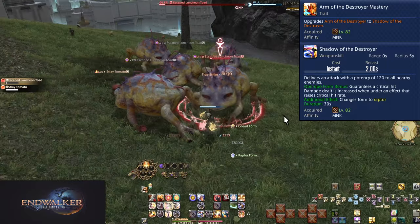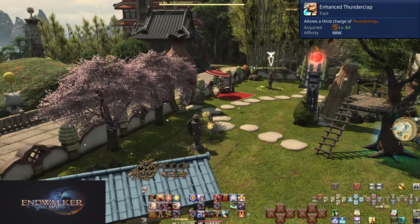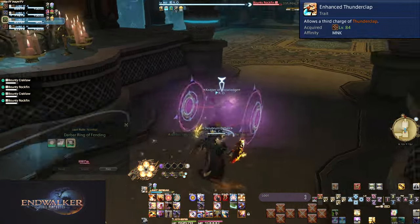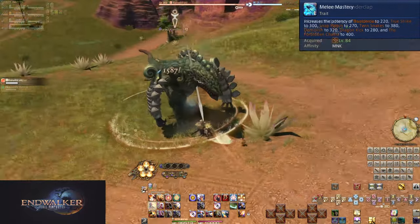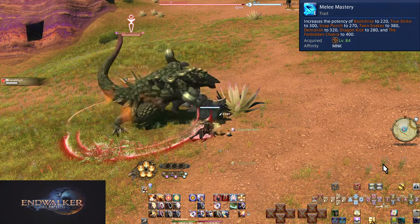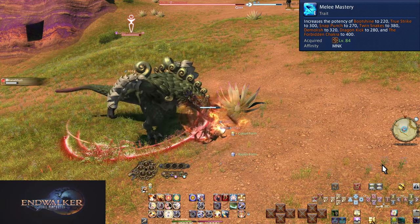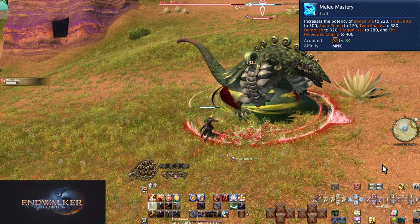Level 84: Enhanced Thunderclap — Thunderclap now has up to three charges maximum. Level 84: Melee Mastery — this is just a bunch of potency boosts. Boot Shine is now 220 potency, True Strike 300, Snap Punch 270, Twin Snakes 380, Demolish 320, Dragon Kick 280, and the Forbidden Chakra to 400 potency. This makes each chakra worth 80 potency, which is why Six-Sided Star's chakra interaction boosts by 80.